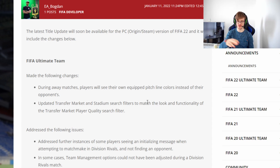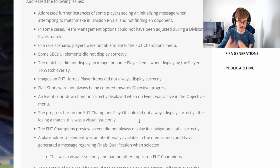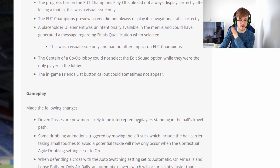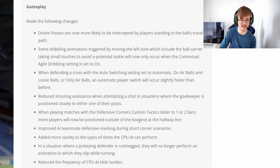FIFA Ultimate Team — there are some visual fixes during matches, like pitch line colours. These are little things you can check; I'll leave the link in the description. I'm not going to go over every single one, but I'm mainly talking about gameplay. There are visual problems like co-op lobbies, which have been absolutely glitched this whole year. Flare shots not always counting towards objectives — a lot of people have been asking about this — will now be counting. People not being able to see progress on Fut Champions finals qualifications — that's always been a mess because EA visually is just awful.